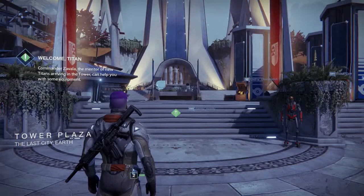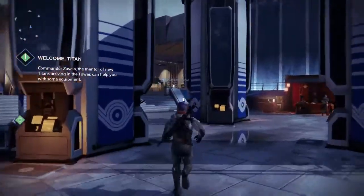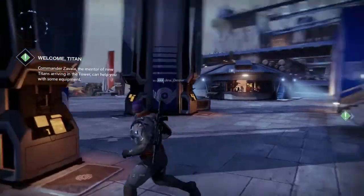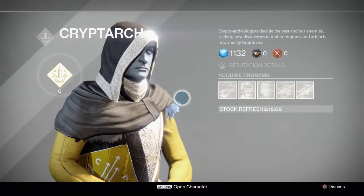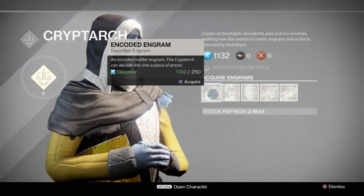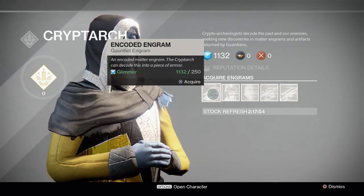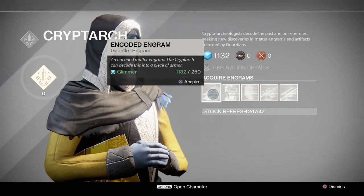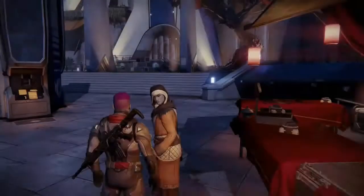Here we are, landed in The Tower properly. These blue names you can see are real-life players. You've also got NPCs in-game you can talk to. For instance, over here is the Cryptarch — this is where you can get weapons and armor, but they come in the form of an engram, which is like a blueprint. He then translates the blueprint and tells you what you've actually received. It's a hit-and-miss thing — you're not buying a set item. The stock refreshes in two hours 17 minutes.